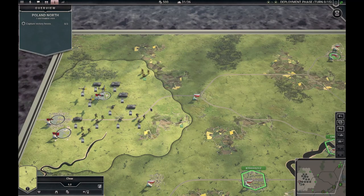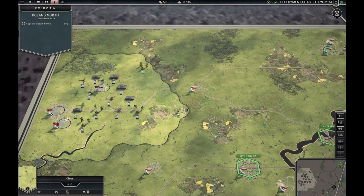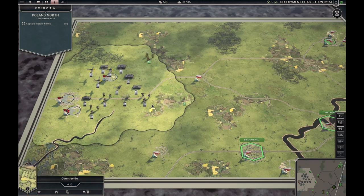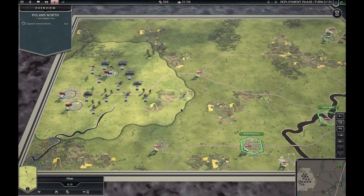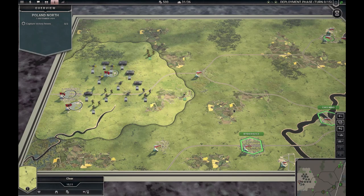Hello and welcome back. This is the third installment in my tutorial series. Today we will look at first the interface, then the map, and finally we will have a look at the unit including the purchase and upgrade screen.